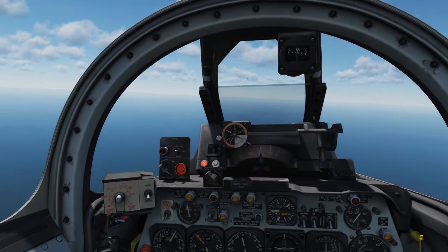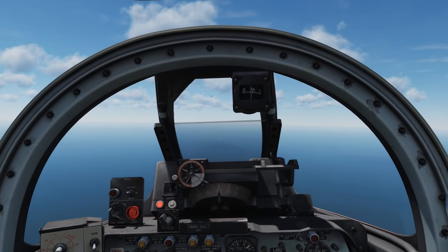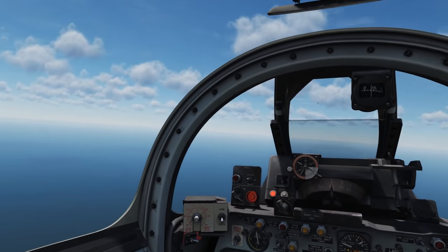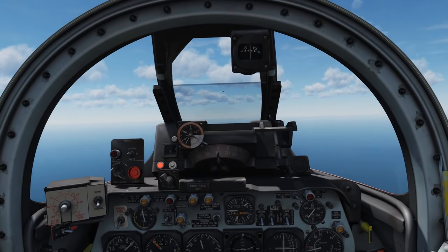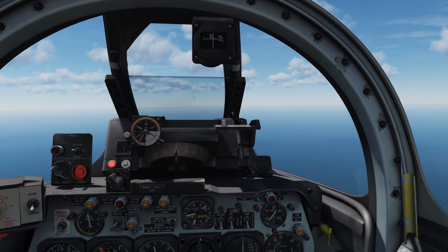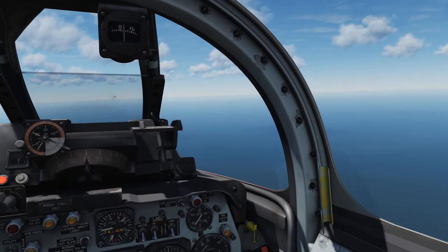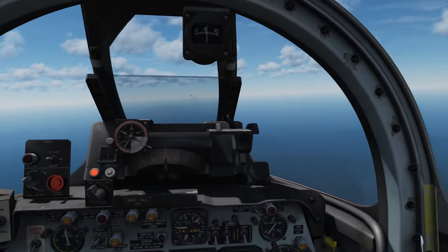That aircraft there, the MiG-15, is lighter and has more power, therefore a better power-to-weight ratio. It also has less wing loading, so therefore essentially a less stressed wing. So the MiG-15 should in theory have a much higher turn rate than this F-86, which is heavier, less powerful, and has a higher wing loading.